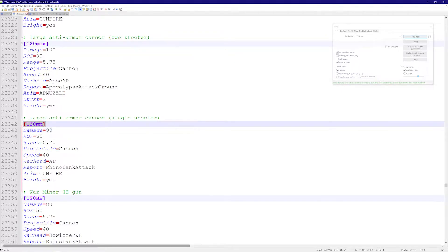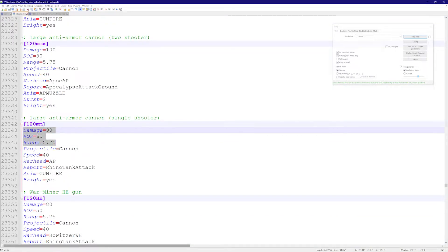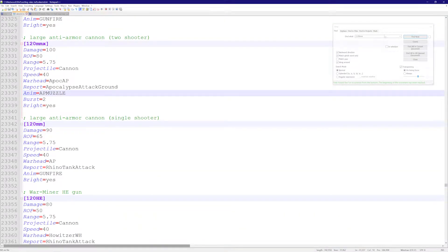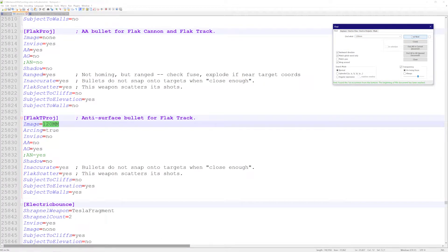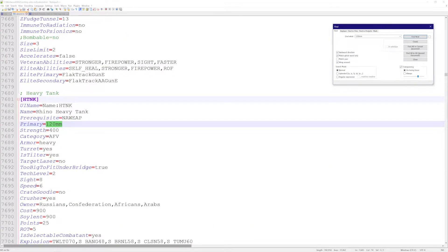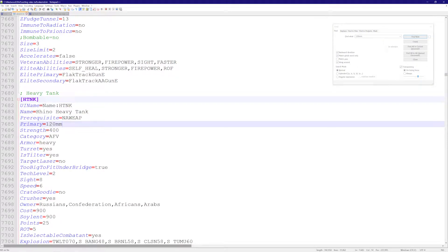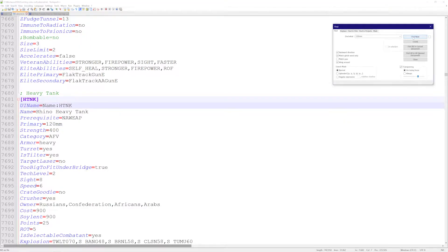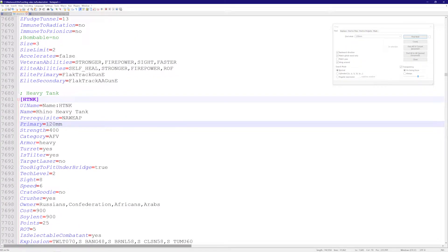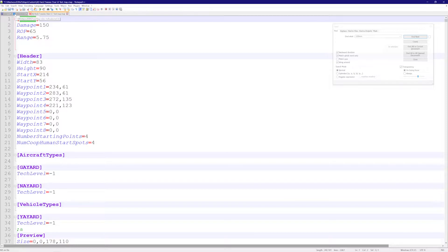I need to be careful: '120 millimeter' is the weapon name, but maybe not only the Rhino uses it. So I search '120 millimeter' and check primary, secondary, and elite primary references. I only see the Rhino using this weapon, so I know that editing the 120 millimeter entry is safe — nothing else is using it.